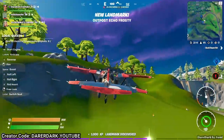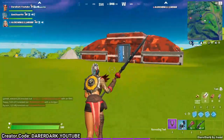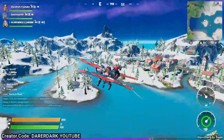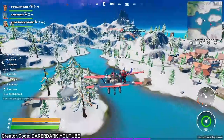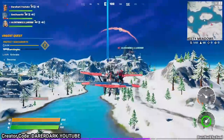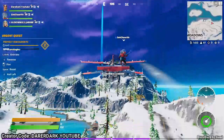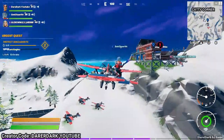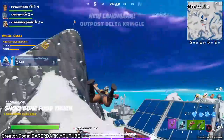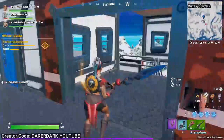We got the landmark here — let's go inside. No need to waste time, we should go for the next one. Now we are going to Catty Corner for our third outpost. You could say this is the headquarters of all the outposts, but it has already been marked. We finally reached that place and got the third outpost!